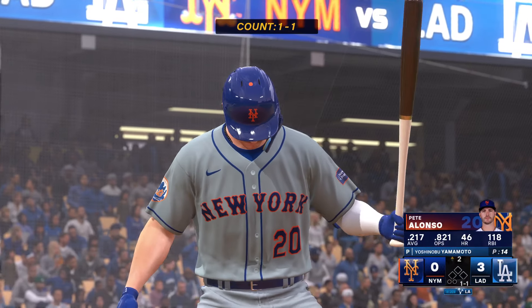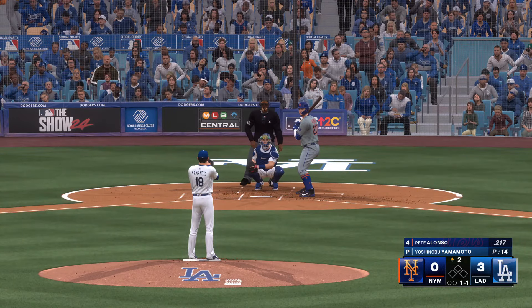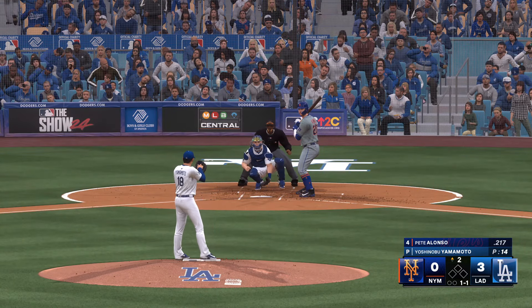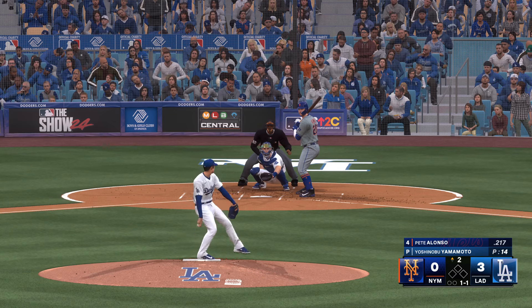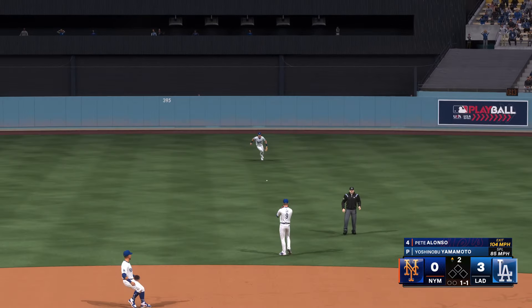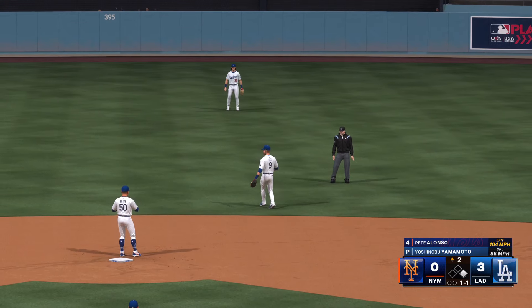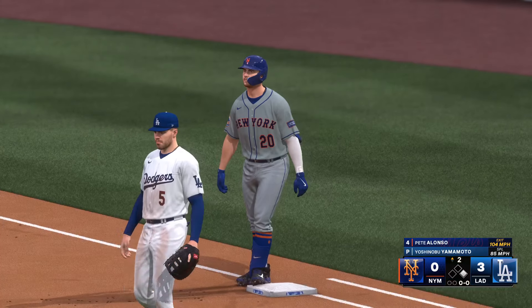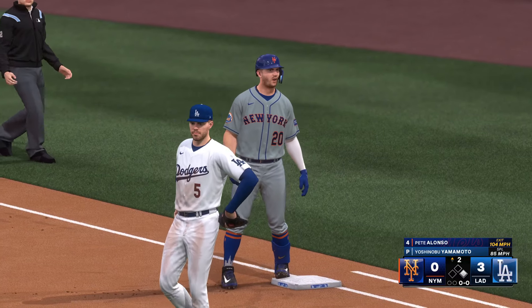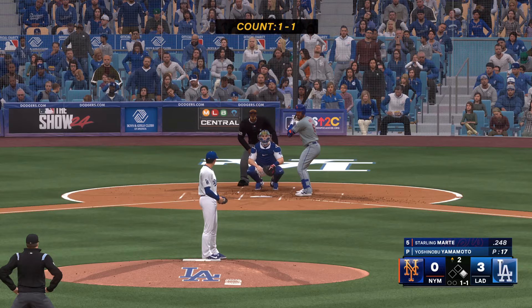Back here at Dodger Stadium, and now it's the Polar Bear — Pete Alonso. Hard grounder into the outfield for a knock. Man aboard on the leadoff single. The right fielder, number six — here's Starling Marte.